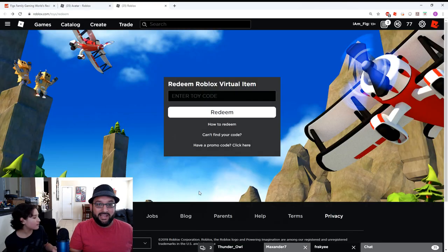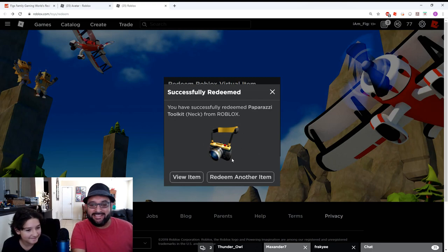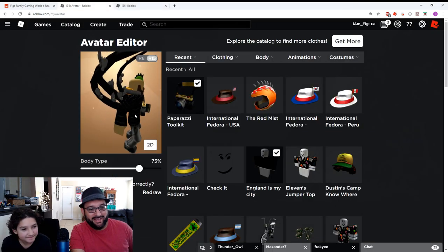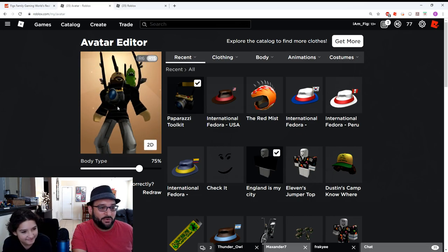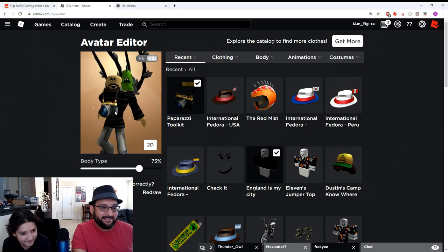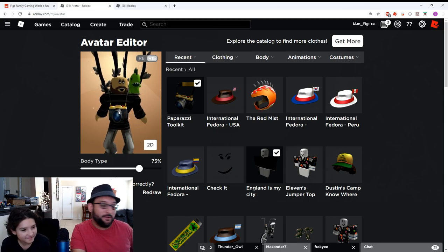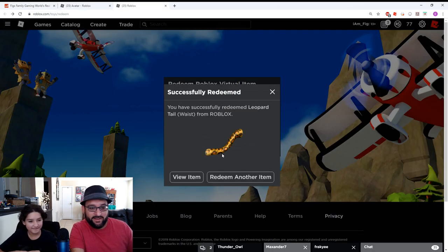Alright, not too bad I guess. Let's go to the next one. Here's the second one — the second one I got is the Paparazzi Toolkit. It goes around your neck. Alright guys, there it is — I got the camera on my neck. Looks like I'm filming some YouTube videos or something. Not too bad, I'll take it though. Looks like something from Spider-Man!